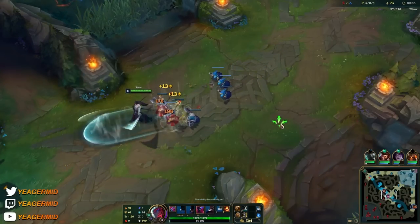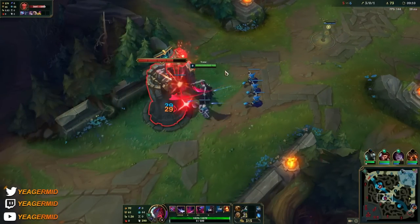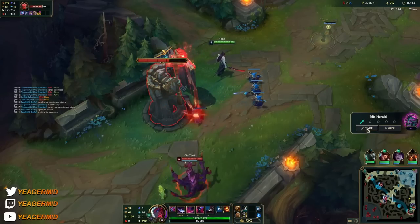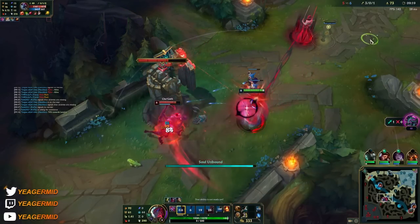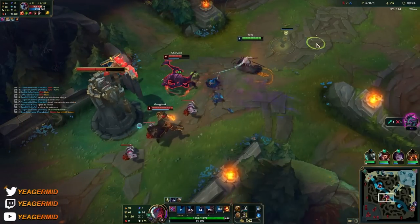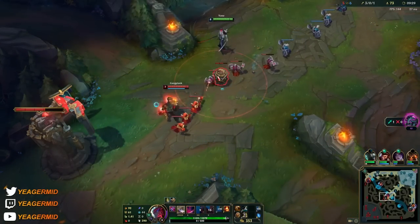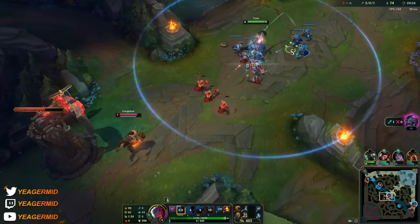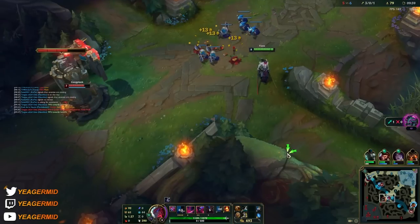Pushing out here to see if we can help out the team. Nobody's coming so I'm just going to get some damage off on the tower, maybe get an outplate. This champion can be so annoying when he has Lethal Tempo — really difficult to proc those GP barrels when you play against a champion with super high attack speed.